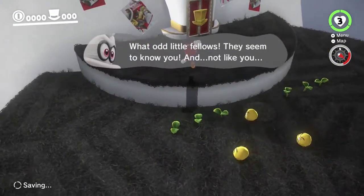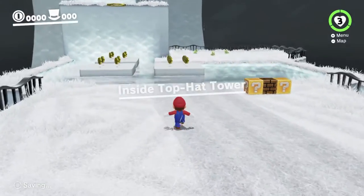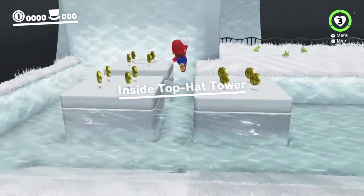These Goombas are not here later, which is weird. Just head to the tower. So the tricky part here — you can see the frogs are there. It wants us to capture them. We're not going to.